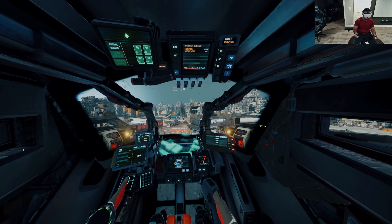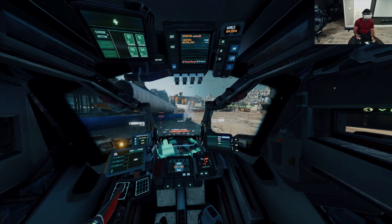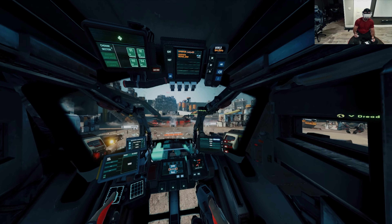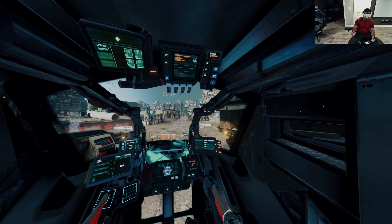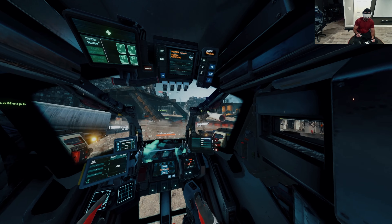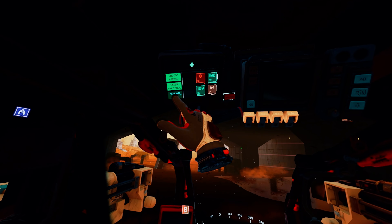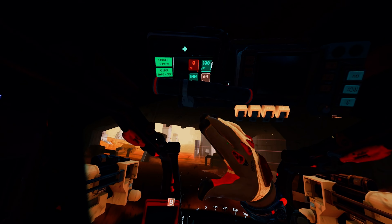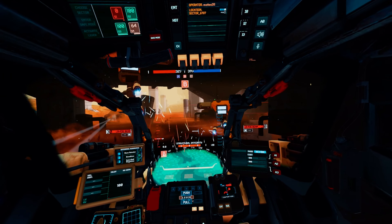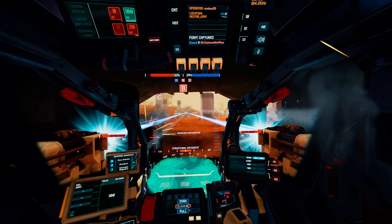Even more important to the overall gameplay is how the actual controls feel. This was designed from the ground up for VR, and it definitely shows. There's a unique control scheme that has you moving your mech by rotating your hand at the elbow — this gives you the sensation that you're controlling a larger vehicle. All other systems inside your mech are controlled by physical switches in your cockpit: powering on systems, pulling a lever to retrieve or drop off cargo, selecting damaged systems and issuing repairs, and priming and firing your special abilities. Overall, this feels great — not clunky or cumbersome, and it adds to the mech sim experience.